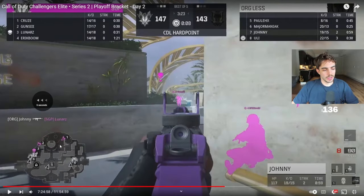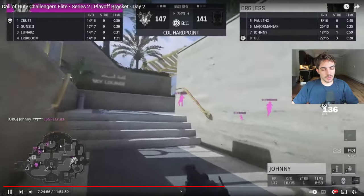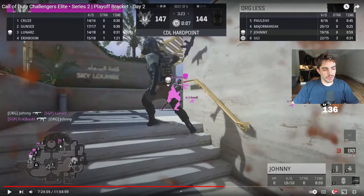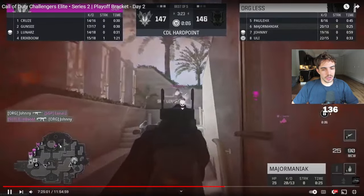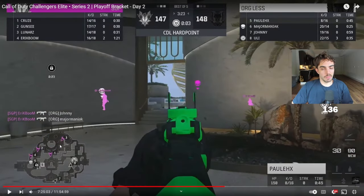That's a big two-piece by Eric Boom. What was an ideal rotation for Orglis is now an ideal rotation for SGP with just one two-piece - from that space taken by Johnny getting one here, unfortunate because number six doesn't get the initial trade, and now pink has a more ideal rotation.